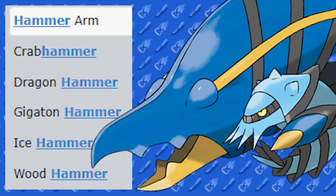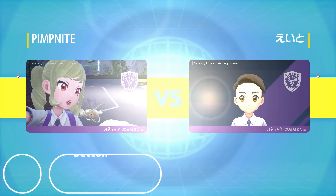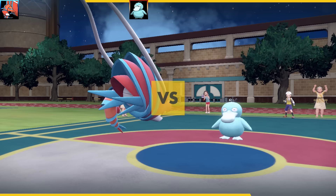Now all these moves are in the game, but unfortunately Dragon Hammer is not in there, so I can't use it. I did this theme a couple of years ago, so if you want to check it out after this video, maybe you want to see which hammer moves and combinations I used back then. I'll only be allowed to attack with hammer moves, and I'm allowed to have status moves on my team, but I must do damage with the hammer moves — that's the challenge.